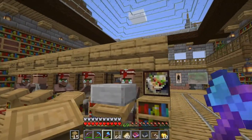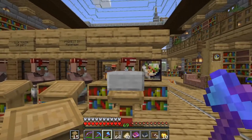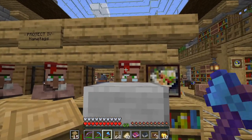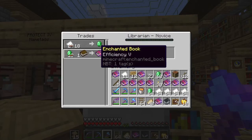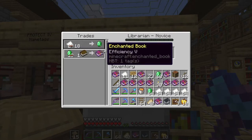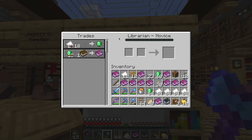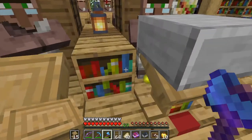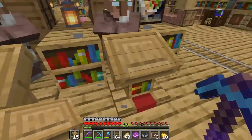So I ended up bringing up a couple more zombified villagers and curing them. Let's see what this guy's got right here — he just took a profession and he has... oh yes! This is one of the hardest ones to get: full efficiency five. One emerald. We will take it. We're going to lock you in, buddy. By buying something from them, that locks them into their trade. And we have a perfect efficiency five right here.